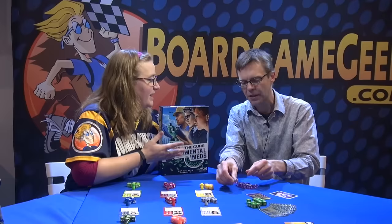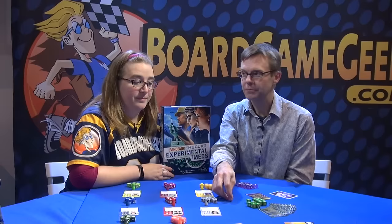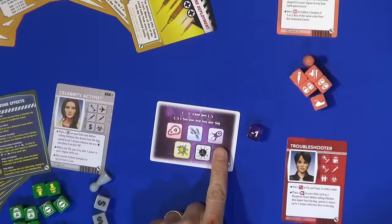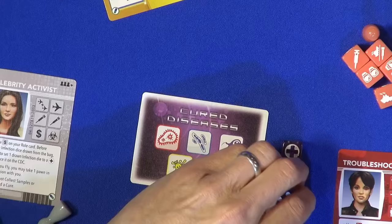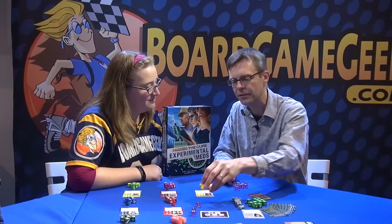The mutation dice have typical numbers on them like four and five, adding to a region, and the cross — but there are also special sides. When you roll a minus one, you take a die out of the infection bag and re-roll it, so you might get that result again — it's not necessarily terminating. Another side pulls an extra die out of the bag and you roll that new die plus this die together, giving really swingy, crazy effects on the game.